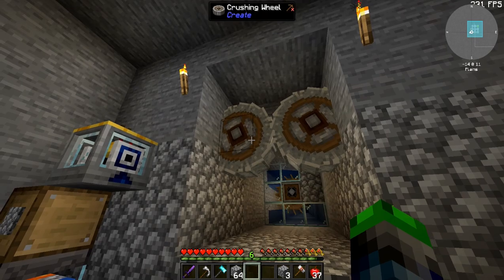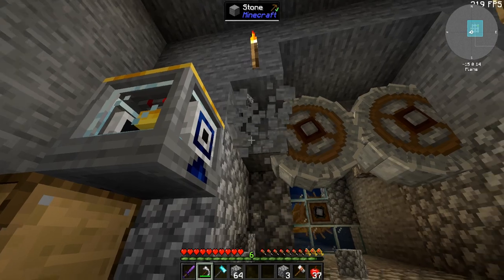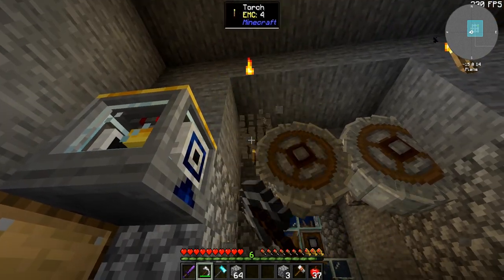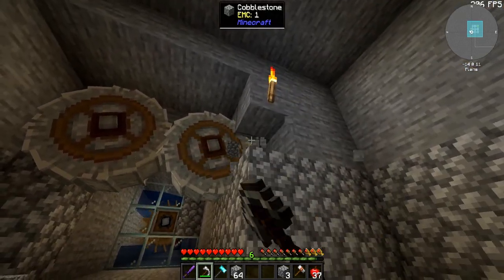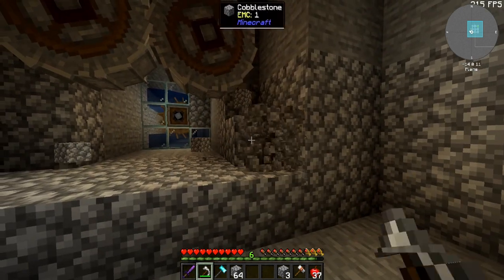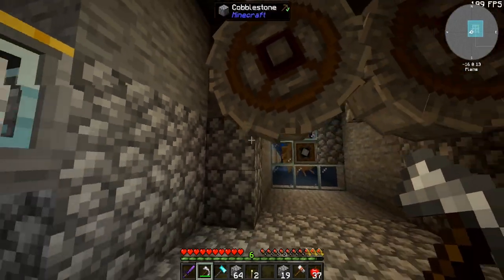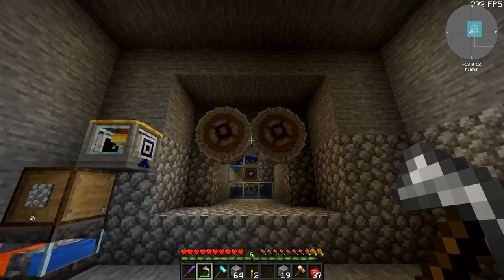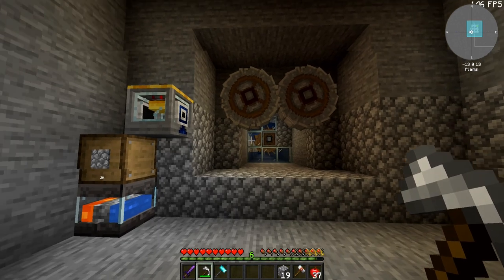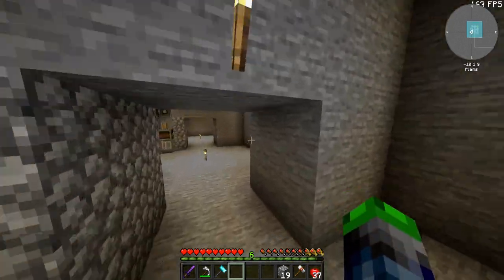So we want the crushing wheels to be right there, so these guys got to kind of come out too. We are worried a little bit about how it looks — I want it to look presentable, I want it to look good. I want it to be functional first and foremost, but having it look good is important to me as well. So there we go, we have that going, and then we just need to get those item pipes over here.